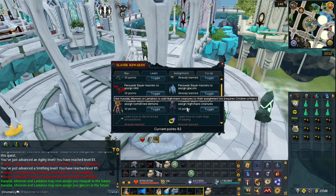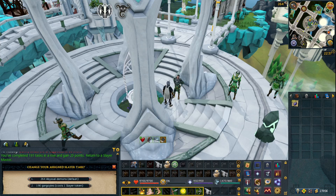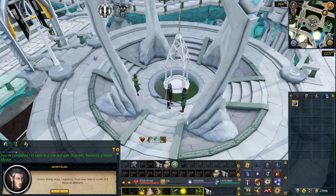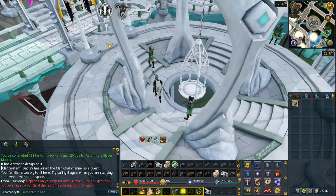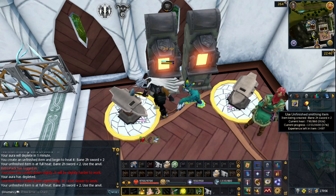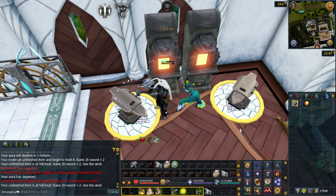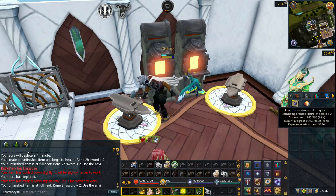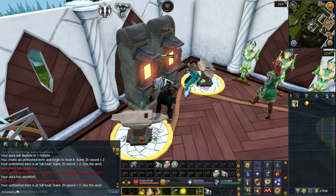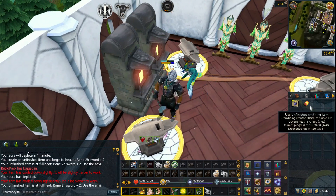Our very next task was Abbey Demons, so I guess it's time to make ourselves an Abyssal Bane 2H sword. I realized halfway through smithing the Bane 2H sword that you actually need two Abyssal Whips to turn it into an Abyssal Bane 2H sword and I only have one at the moment. I'm going to finish smithing it anyway and use it for the task, hoping we get a second whip during the task so I can turn it into an Abyssal Bane 2H and try it out.